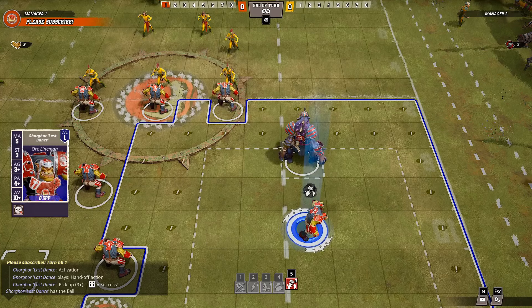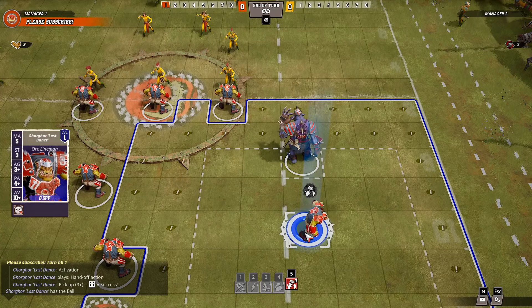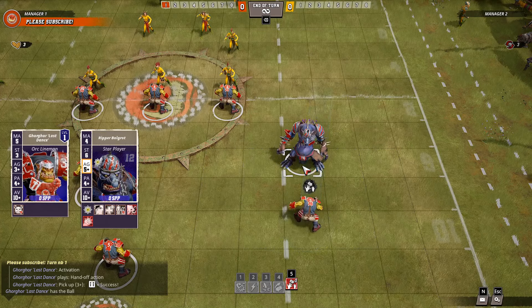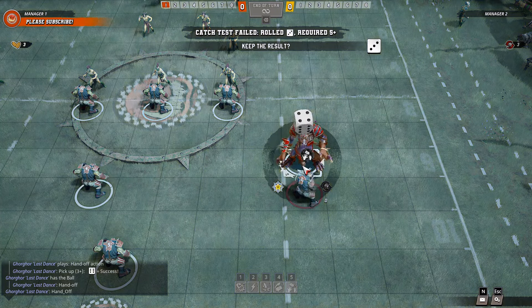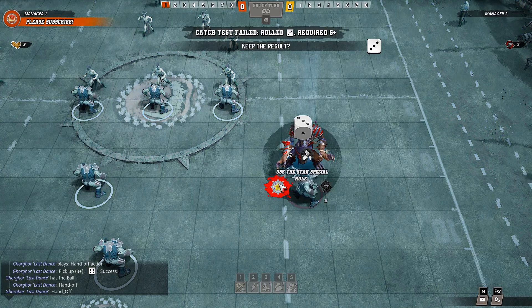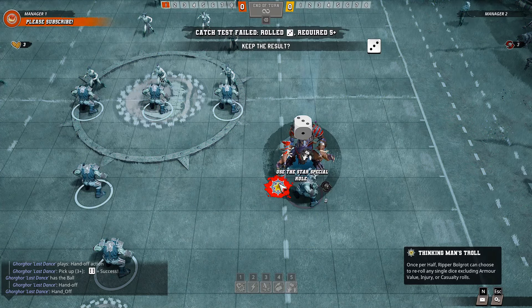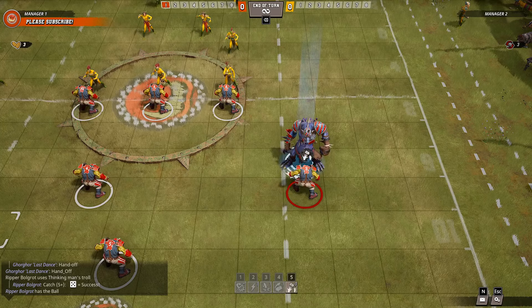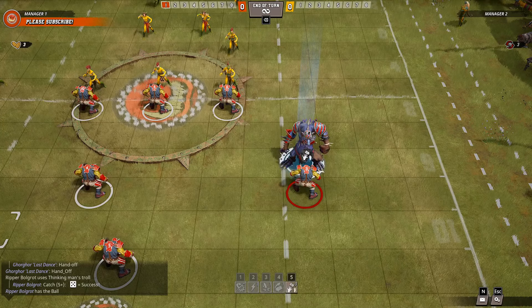Let's have a look at Ripper's special ability. I'm just going to try handing off here with the Orc. Obviously we don't recommend trying to do Ripper Ball to score, but we'll just do this here to test the star player special action. Here we fail the catch, so we can use Thinking Man's Troll to reroll that, which we then roll a 5 for the 5+, so it's a success.